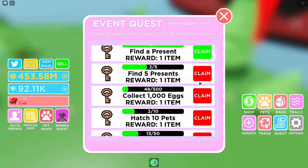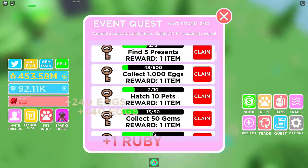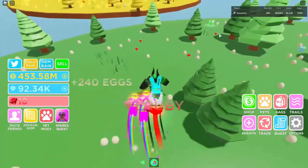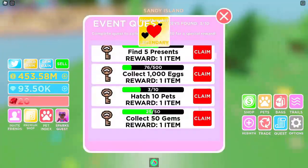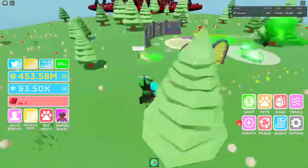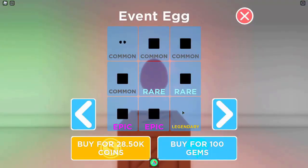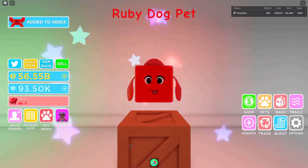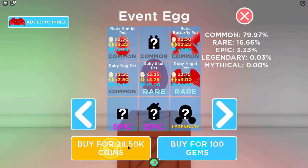Under Spark's Quest I can now claim that reward. I already found a present while walking around the map. I need to collect 25 rubies. The only other thing is hatching 10 pets — done by finding crates or eggs on the map. There's an egg right there, collect it for a legendary pet. Go back to quests, collect that, and it counted as hatching a pet. Buy eggs from the shop for 28k coins if needed. Once you have enough hatched, claim the quest.